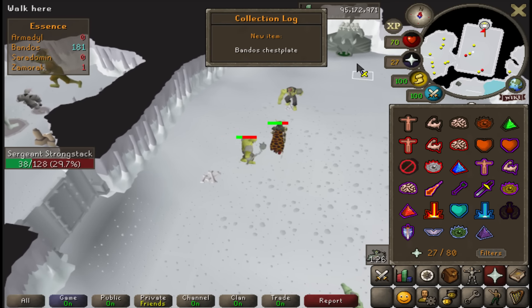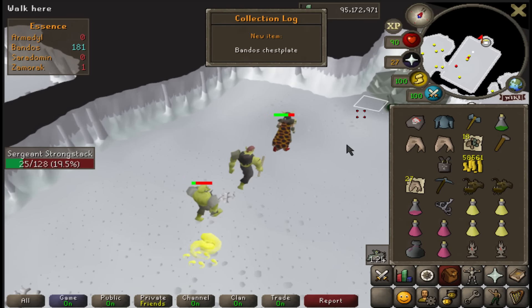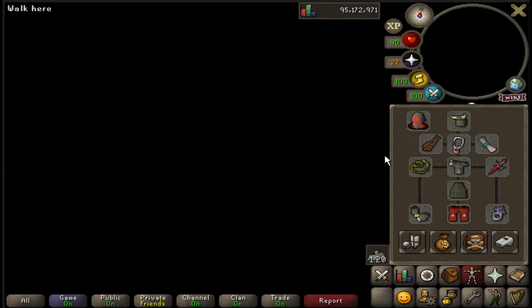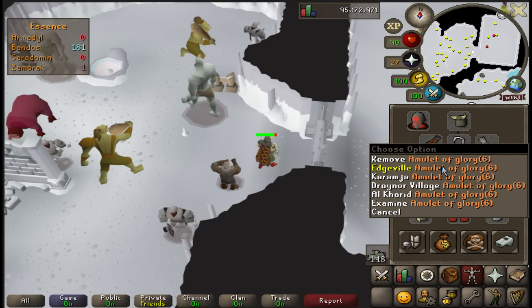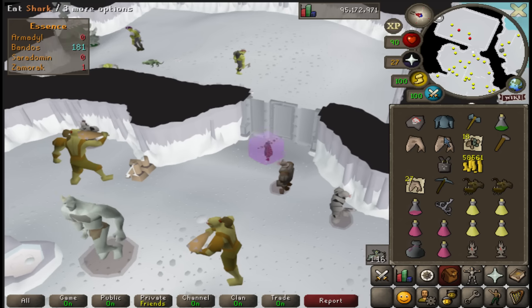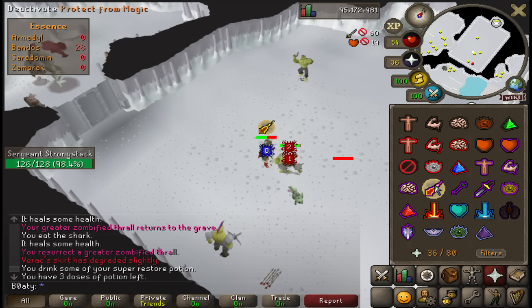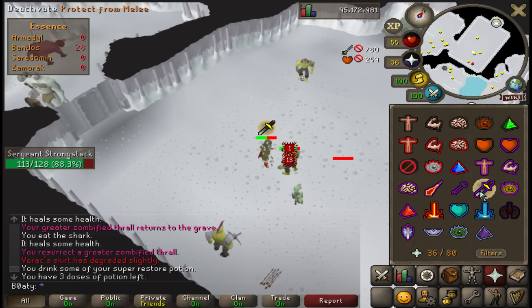Bandos chestplate beautifully obtained. We inch to teleport, hopefully don't get hit by any Zamorak monsters here. Upon leaving we're gonna hit Edgeville bank and hopefully not get killed for it. Only death has been to baldy.